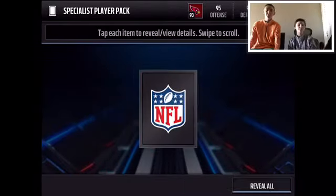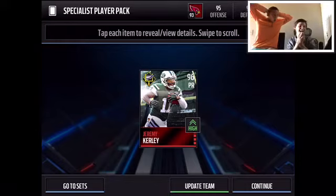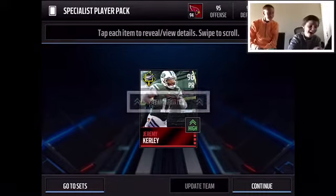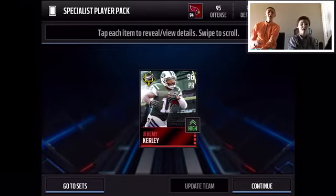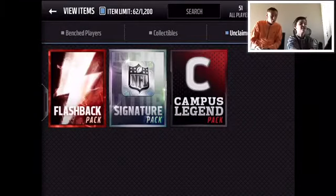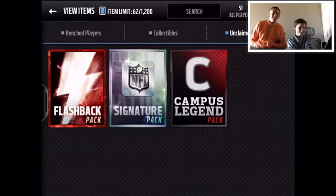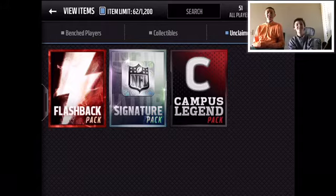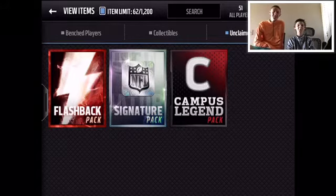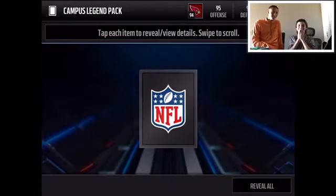Let's go with the specialist player pack. Oh no — oh my goodness, Jeremy Curley! I remember when MNG pulled him and he was the best punt returner in the game. He was selling for about two million yesterday before the auction house went down. Oh my goodness, Jeremy Curley! That would almost make up for the whole video if the auction house was still open — that is insane. I'm still happy though.